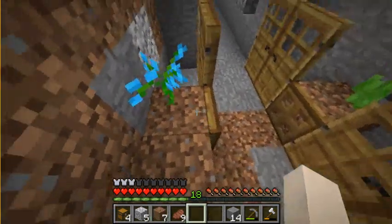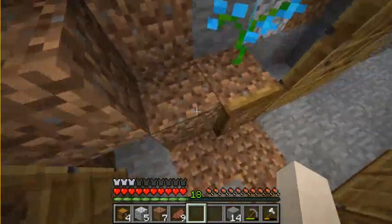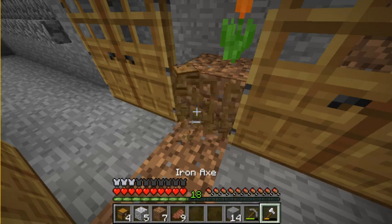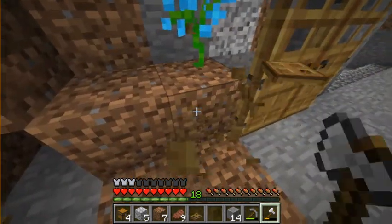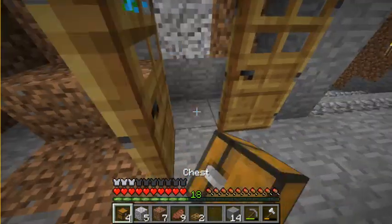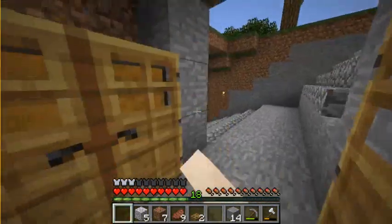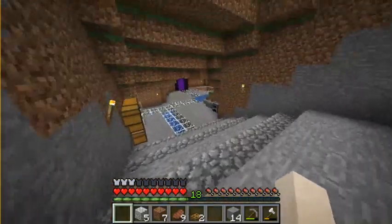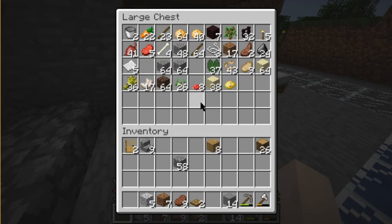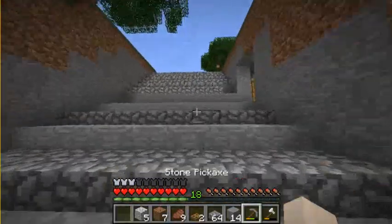I hope this works, because I want grass to grow down here and to here, then over here and here. But in the meantime, I can put those there. Nice. And then some cobblestone slabs.